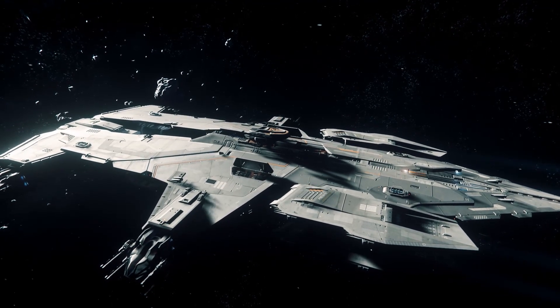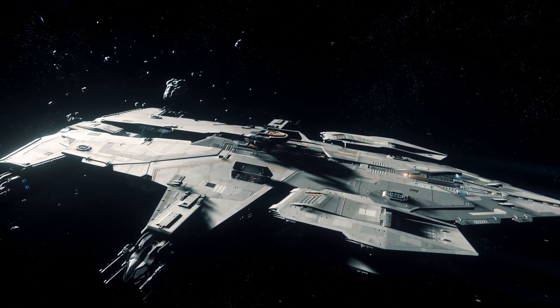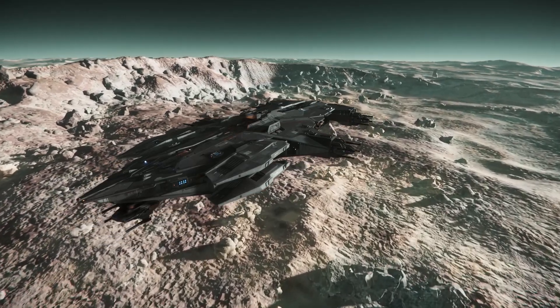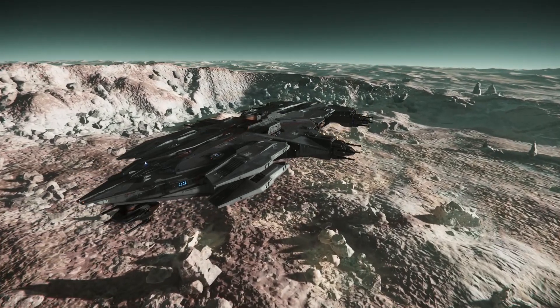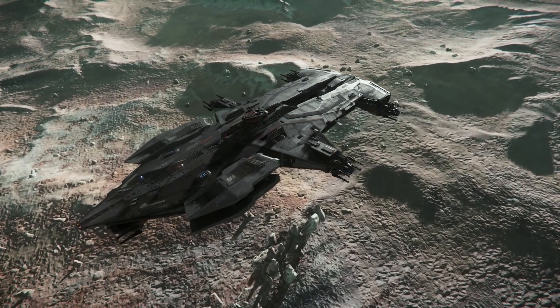The ship's turret positions mean that in theory there should always be two or three turrets able to fire on a target. The only exceptions are the areas directly above the dorsal turret or directly below the rear turret. Due to the turret mechanics currently in game, all turrets have a blind spot in those locations which a skilled opponent can potentially exploit.